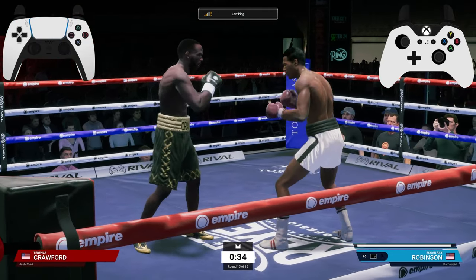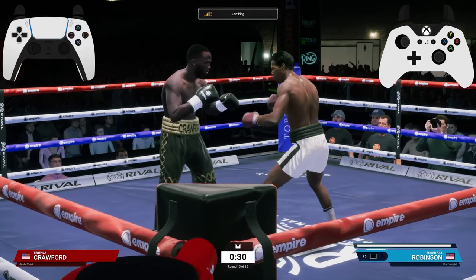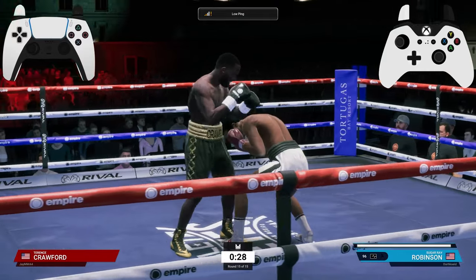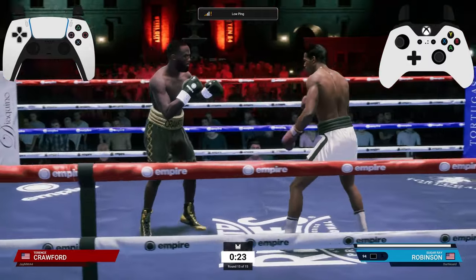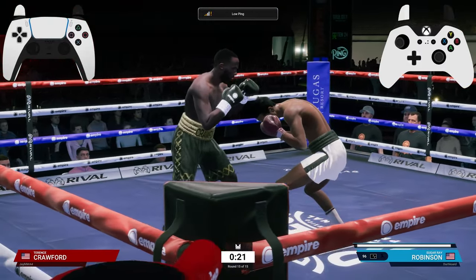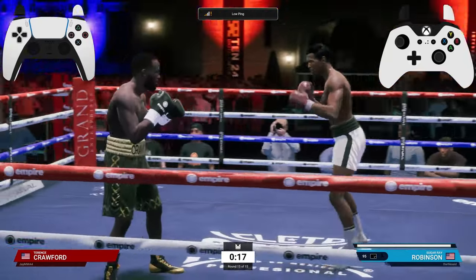If you do the duck too late, you will get tracked by the hook, so you need to do this in combination and with good timing. Even if it hits you at this position, you will nullify some of the damage — even though you get hit, don't think it's the end of the world. With that being said, that covers the block, the weave, blocking while weaving, and also the slips.